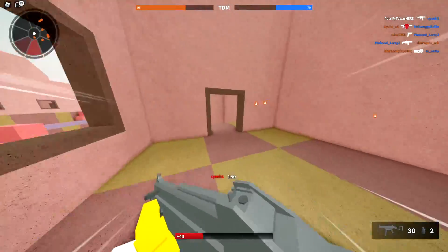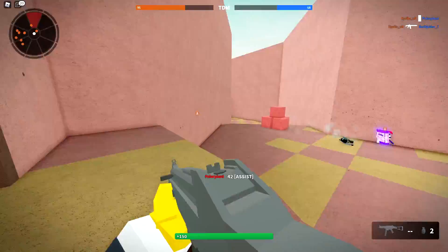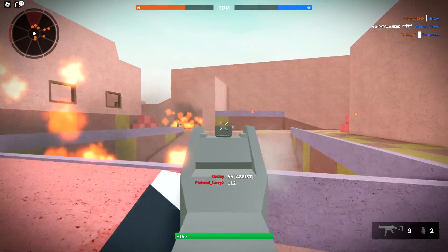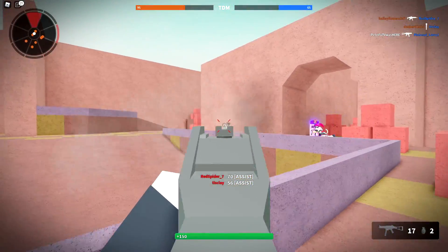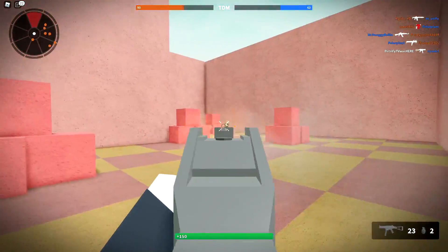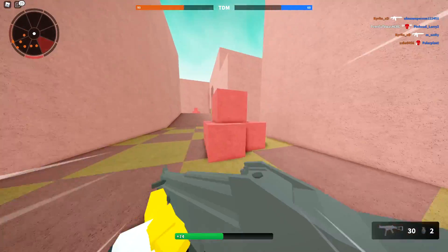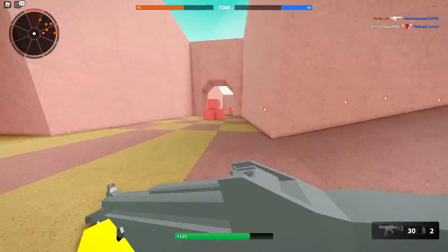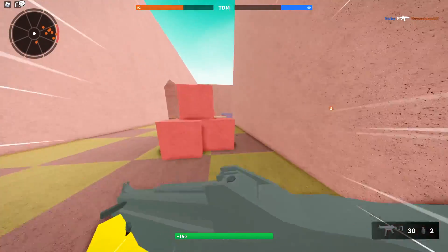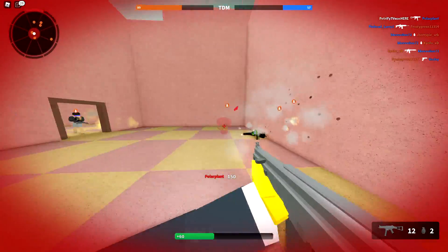I'm being shot from so many different places. Why am I being shot from my own spawn? I'll take all these assists. I think it does count towards the leaderboard but I don't think you should get less XP for an assist. If you did over 100 or 120 damage to somebody, you should get that full kill XP instead of just the assist amount. You know what I mean? You only get 120 XP for the assist instead of the full 150.